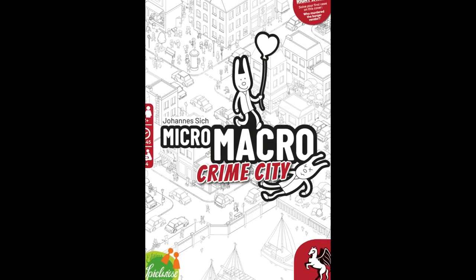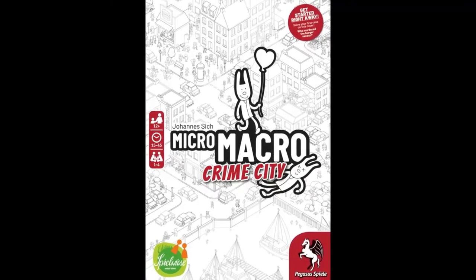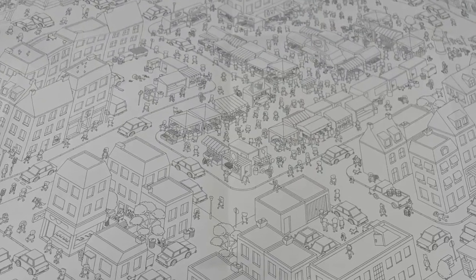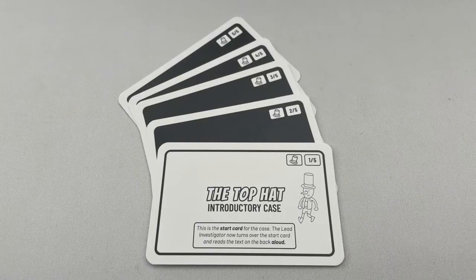This is a game for 1-4 players, plays in about 15-45 minutes per case, is designed by Johanna Sick and is published by Edition Spielweiss. You're investigating several cases. Each stage in the case will give you somewhere, someone, or something to find in Crime City. Complete all the stages in the case to win.